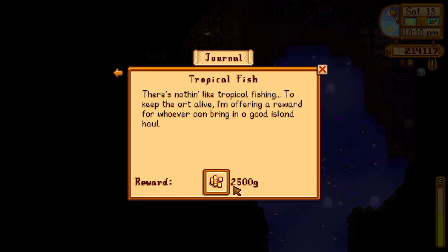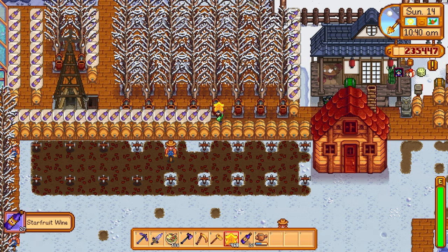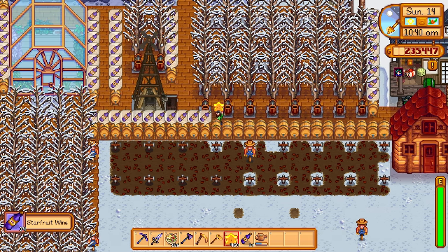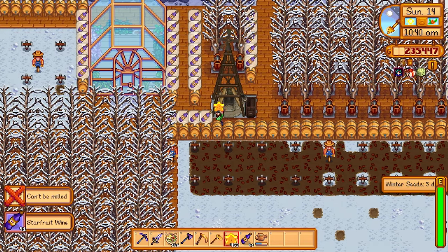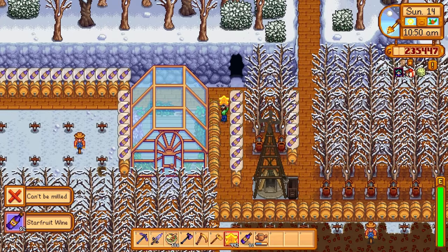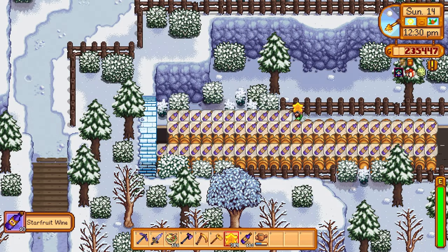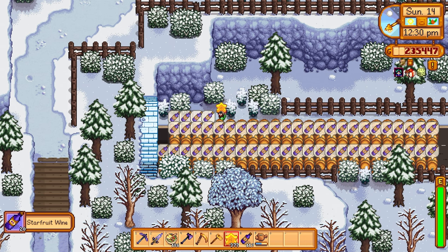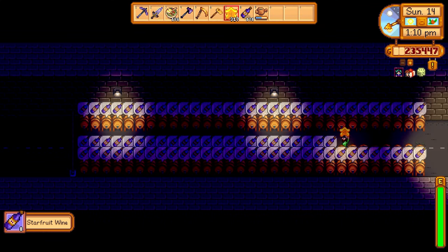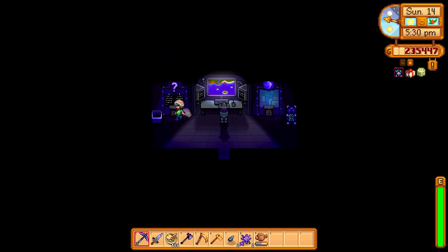Today I was fishing up stingrays and managed to get five — it took the whole day since it's not a common fish. That's 2,500 gold from Willy as a reward the next day. Speaking of which, it was time to process the wines again. Time goes quite fast when you spend half or the whole day just processing items into wines and juices. We are still a good ways off in terms of getting the gold clock — we needed 10 million gold, meaning several stacks of star fruit wine and pumpkin juices.